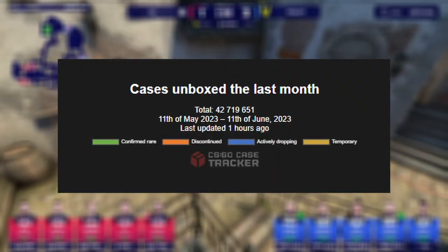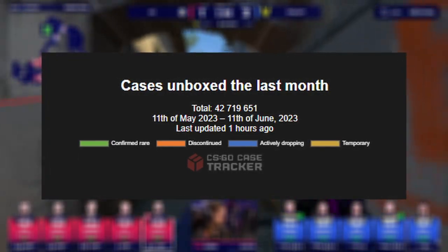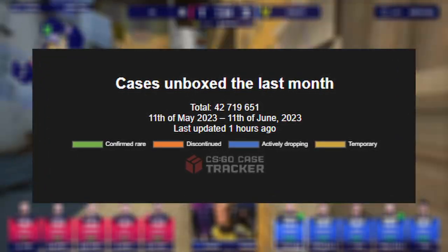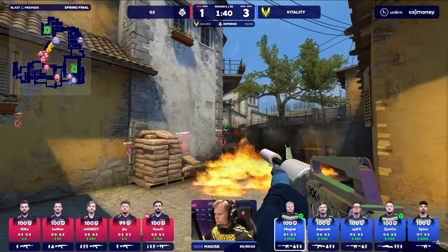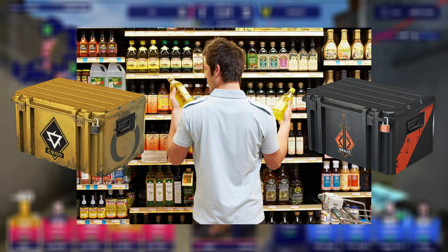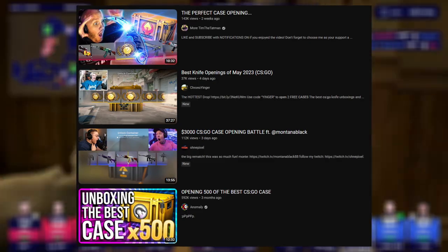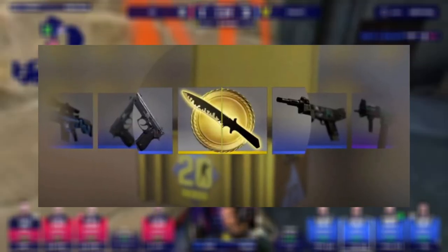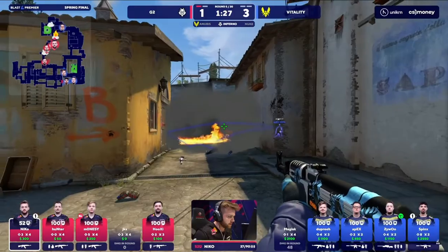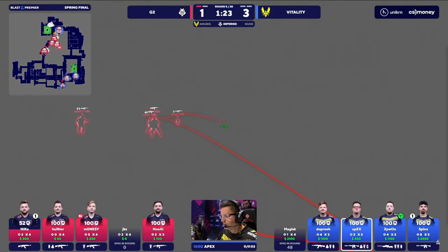Counter-Strike has been breaking case records month after month, and with the most recent numbers hitting a ridiculous 42 million cases unboxed, case prices have begun to go through the roof. So with their growing price tag, it's become more important than ever to pick the best ones to open. And although the majority of cases unboxed are coming from big streamers, choosing the right one to unbox will make a big impact in your return potential when you hit it big. So even if you're only opening a case here and there, picking the right one makes all the difference.